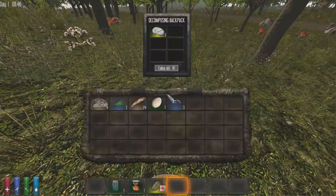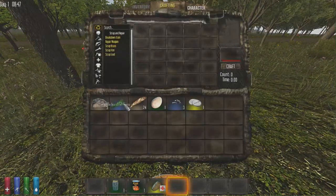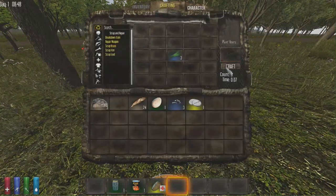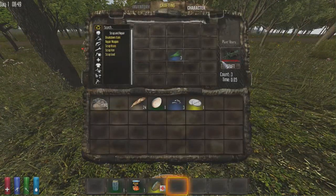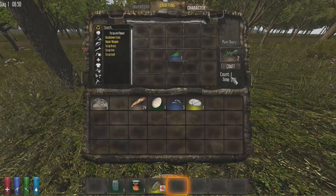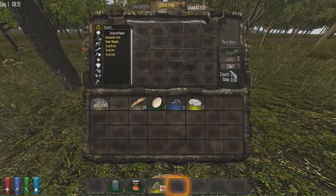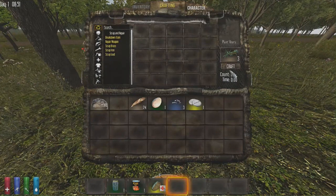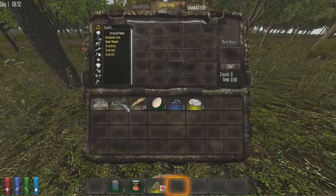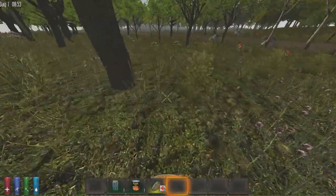Don't go to the city unless you're absolutely desperate or have a death wish, because there are a lot of zombies there early in the game. Loot everything you can: grab small stones, grab grass. Turn the grass into plant fibers. Plant fibers are really useful — you can use them to make tools, weapons, and even torches.